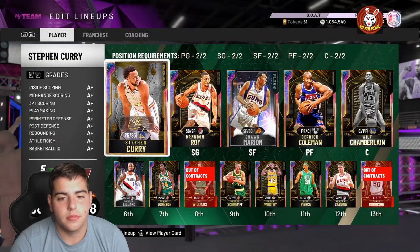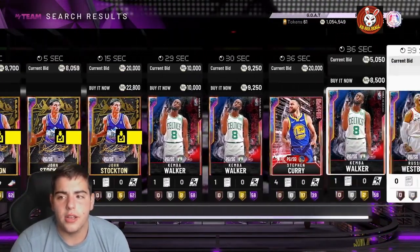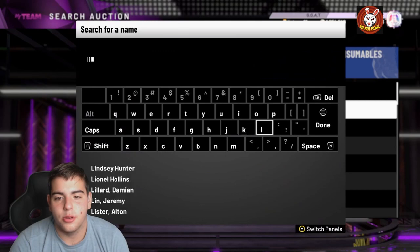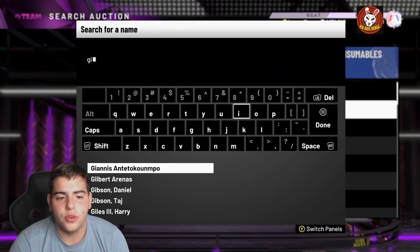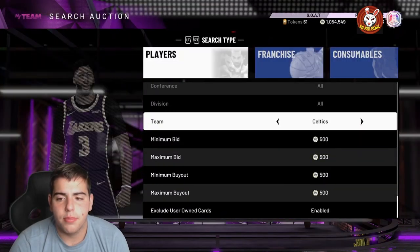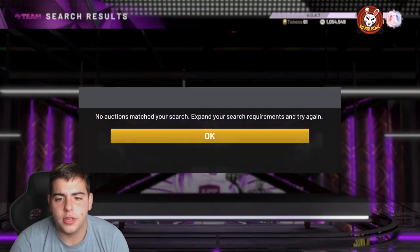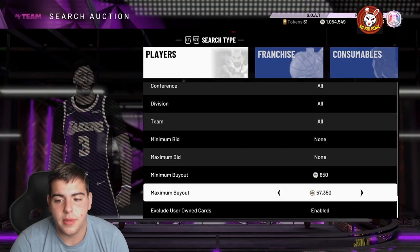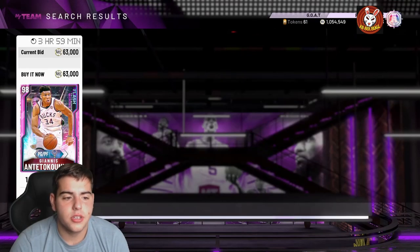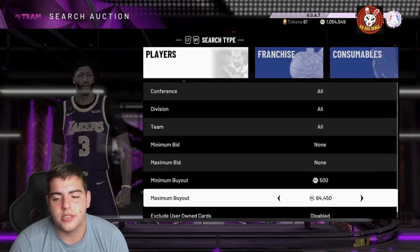We've got D-Wade at the sixth man position. For the starting point guard, you know what I'm going with — Giannis. You could disagree, but for this cheap value — about 63k, he did go up in price — he's incredible. So with Wade and Giannis combined, we're looking at about 90k combined.